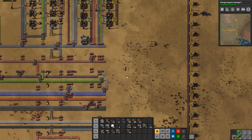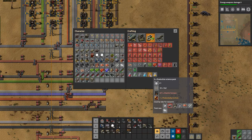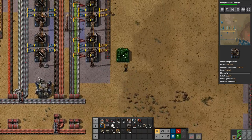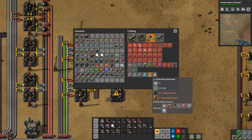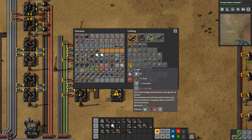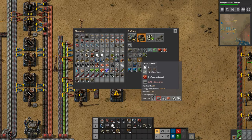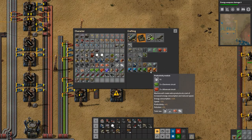So I think we're ready to start getting our next science pack going. Our next science pack is going to be the production science pack, so let's get to it. We need to make rails, electric furnaces, and productivity modules. Rails need stone, steel plate, and iron sticks. For the electric furnaces we need steel plate, advanced circuits, and stone brick.